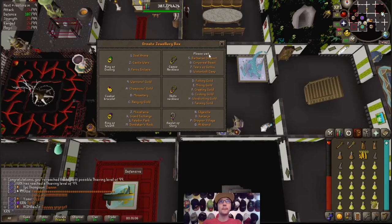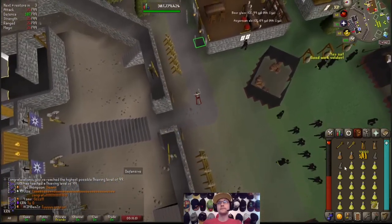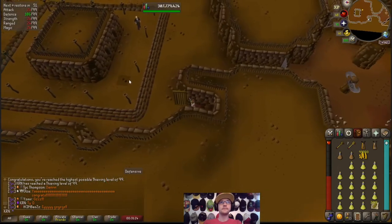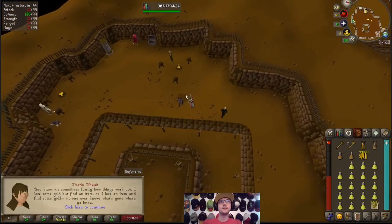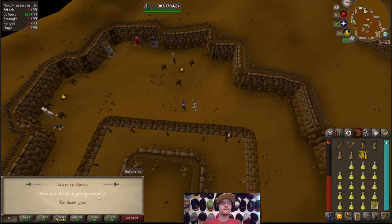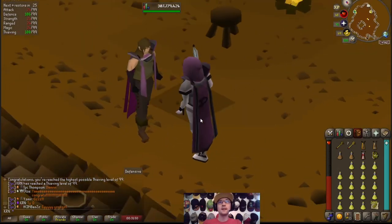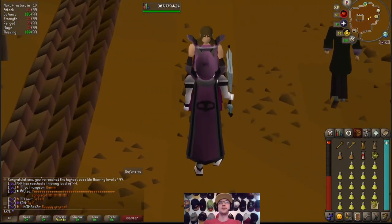So we're gonna head to Burthorpe, head down here, enter this trapdoor. Now where is our guy? There he is! Talk to Martin. Can you tell me about the cape you're wearing? Let's just trade him and buy one. There it is! Yes! Let's try it on! Oh yeah! That looks nice! Heck yeah! That's another one down! Let's get it!